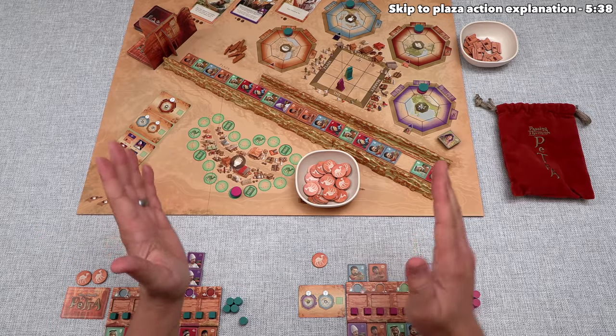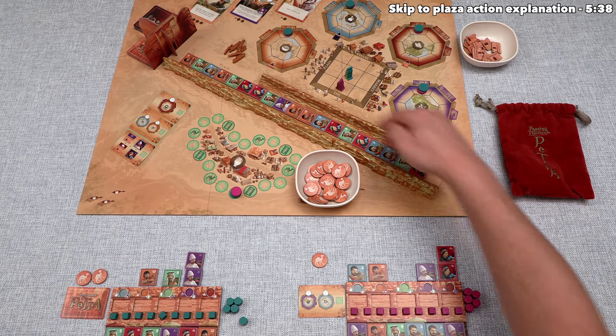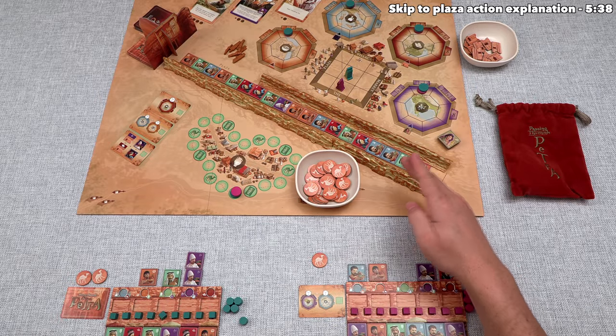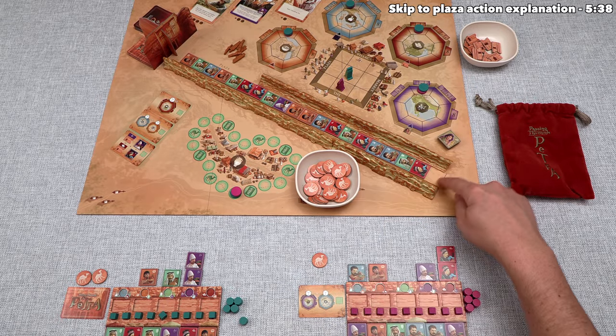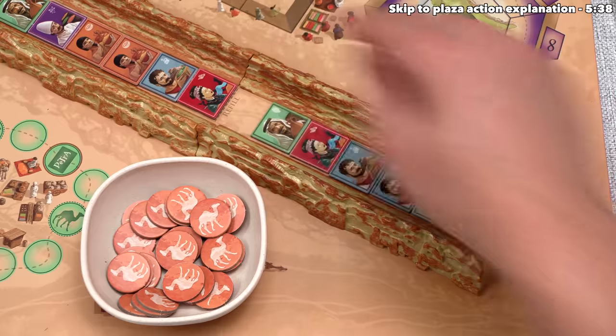The final thing we have to do on our turn is reset the caravan row, sliding these forward so all gaps are filled in. We don't necessarily add new tiles - we only add new tiles once we reveal the refill spot.